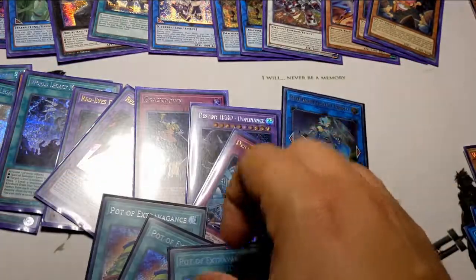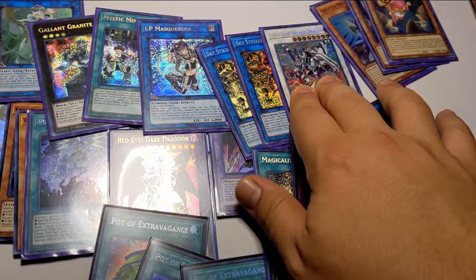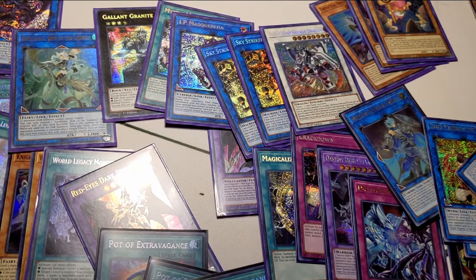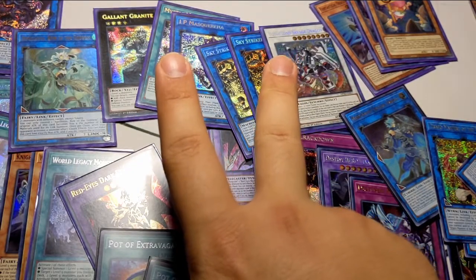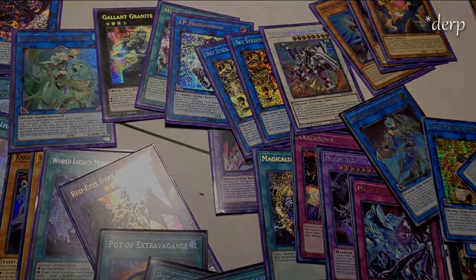Such beautiful pulls. Got the Extravagances, got the Red-Eyes Dark Dragoons, got the IP Masquerena, got the Mystic Mine, got the Borrelsword Savage, got the Appaloosa, and a bunch of other cards — Romulus, Time Thief Redoers, Cyber's Quantum Dragons, Pisties. I'm happy, I am quite happy. But it is getting late and I gotta wake up for work tomorrow. Come by again later — there are more pack openings to come, deck lists to listen to, and more stuff to be had. This is Chills the Highlander Duelist, wishing you all a great day, good luck on your pulls and happy pulls!